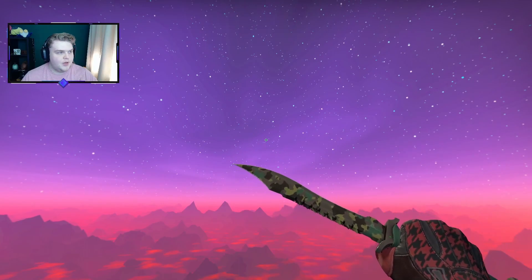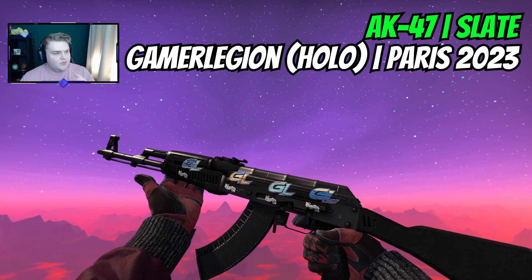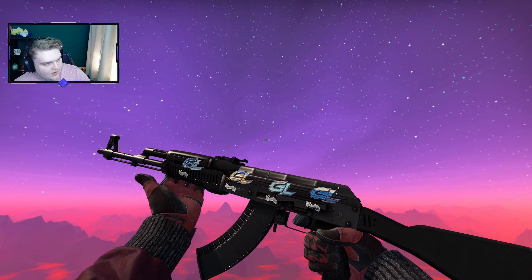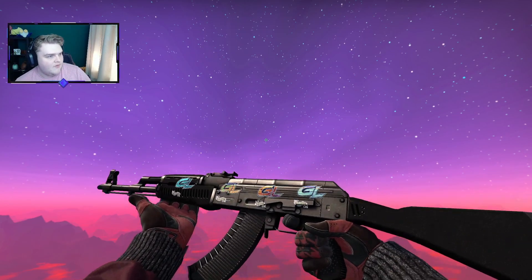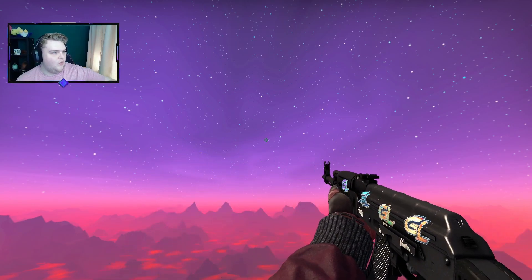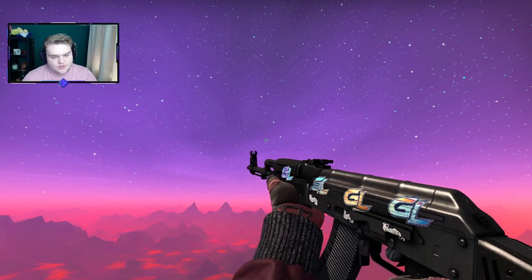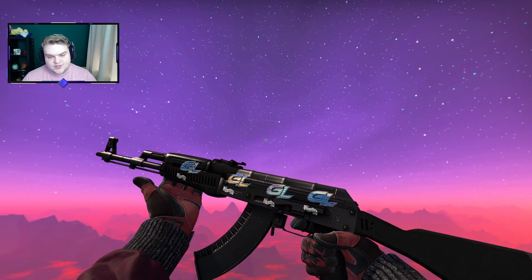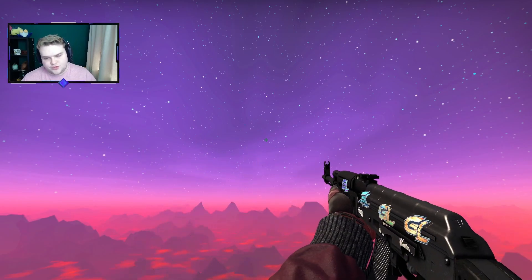Moving on to the rifles, which is where we want to spend a bit more money. The AK-47 Slate is going to have the most expensive sticker craft here — Gamer Legion Holo. To give you context, this craft is $25 and the skin itself is just under $7. Every other craft on this is trying to be between $1 to $2 max. This looks incredibly good. One thing I like about the Gamer Legion Holos is the 'GE Outbridge' — it's good luck. So you're running around with your AK getting frags — good luck to the opponents.